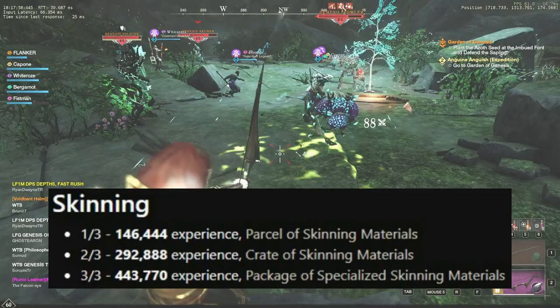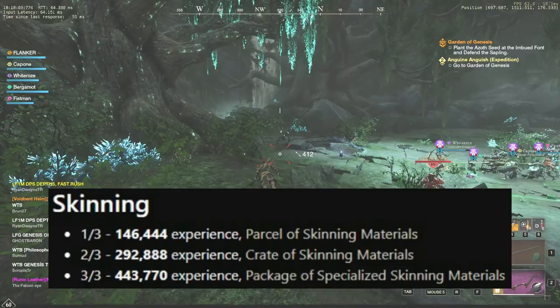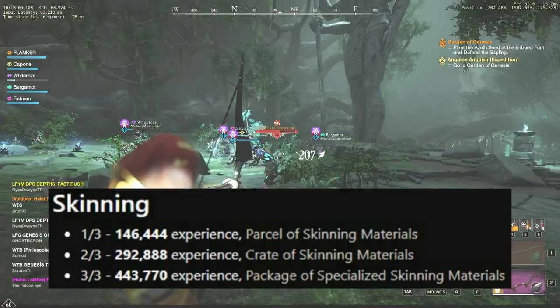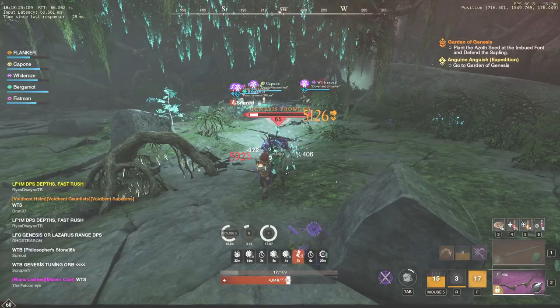Out of all gathering skills, skinning requires the highest amount of experience, but that's not a reason to ignore it. Skinning is one of the easiest skills to power level because animals, especially bisons, give a lot of XP. In addition, it is not hard to find a decent spot and farm without any competition. The loot from skinning containers is pretty much the same as other gathering containers — the only difference is that the craft mods are absolutely useless apart from those used to craft skinning knives.